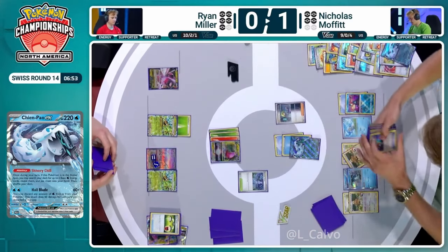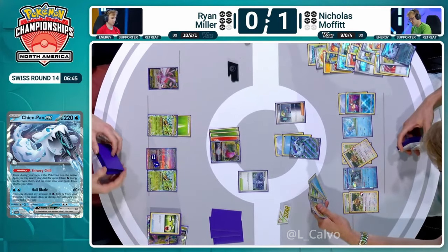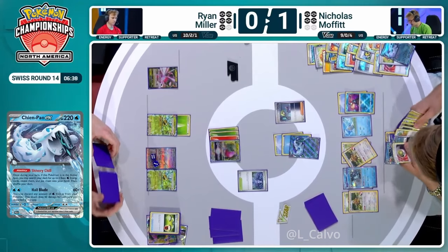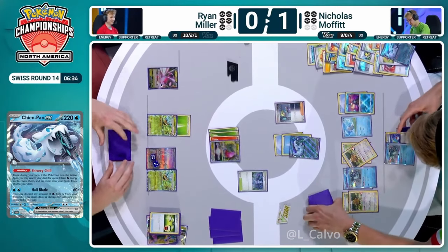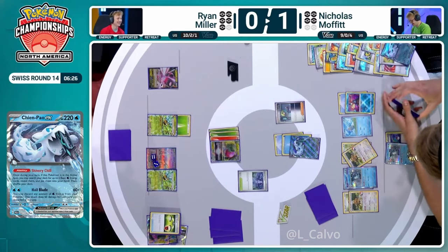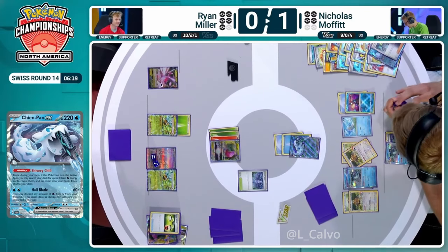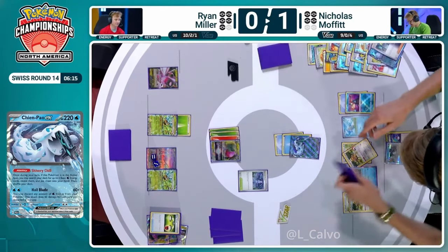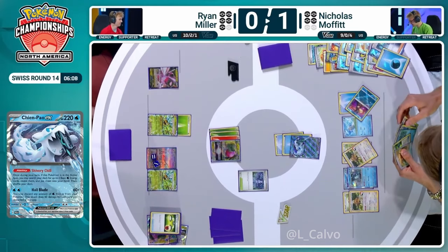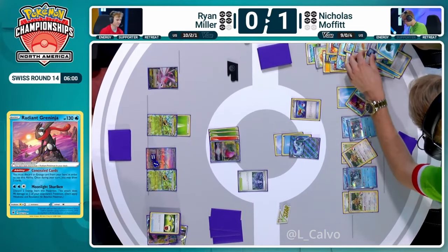So it looks like Nicholas has got the KO, already up one game to zero, and this is going to put him in a commanding position in game two. That is Cyrus Maniac's Code Breaking. Might even be a second Baxcalibur that we grab here — we are holding on to Rare Candy pieces. Can you do Superior and Super Rod, and then Shivery Chill some of the energy back out? There's another Earthen Vessel in hand. Baxcalibur as well — basically using this Cyrus Maniac as an Irida in this case. Absolutely using it like an Irida. There's an argument here that you're discarding fewer cards from hand — rather than going to discard two cards using a Superior Energy Retrieval, Super Rod the energy, discard one card with Earthen Vessel, and you're basically in the same position.